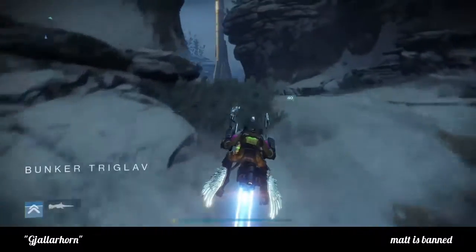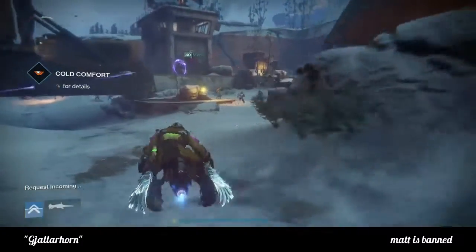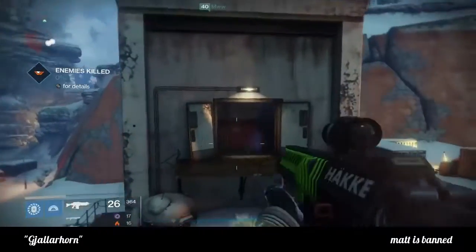After you kill him, go back to — not the tower — but the Iron Temple. And then your next step will be to collect 5 Siva Fragments.